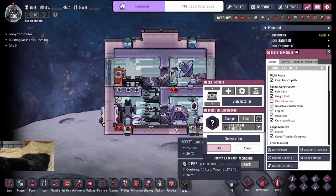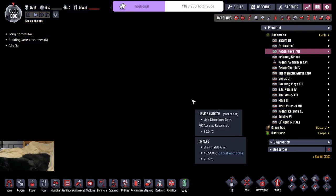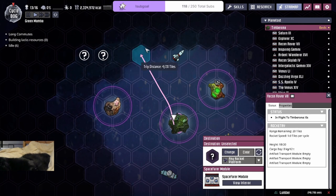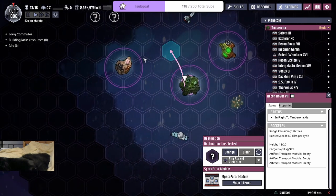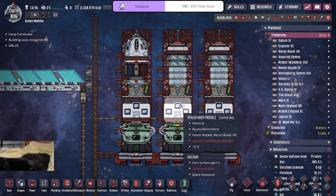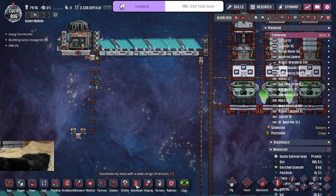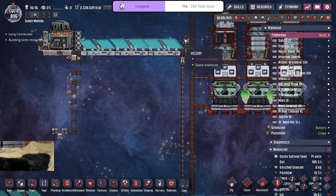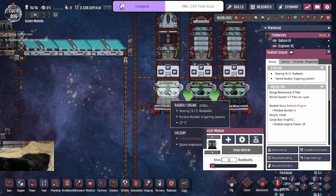Alright, we're ready. Do we have our food inside? 15 kilograms — yeah, we are. So we're set. So we have 20 tiles travel distance. I want to go here, probably, to scan this out. We could technically just teleport and use a telescope ourselves to do this, but I'm kind of lazy — I don't want to do that. We're just going to use the Radbolt rocket crew, and we'll launch. We should be fine here. Automation here is good now, and I shouldn't have to worry, which means I should be able to lock this again.